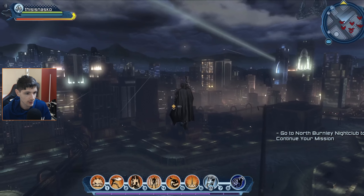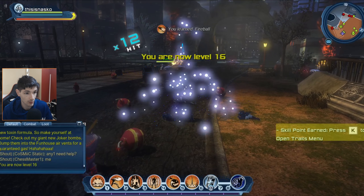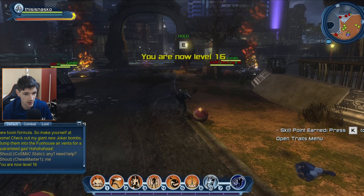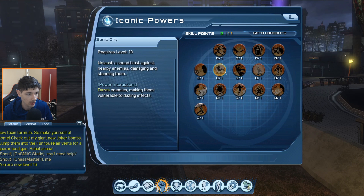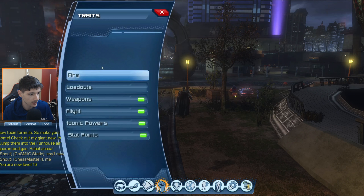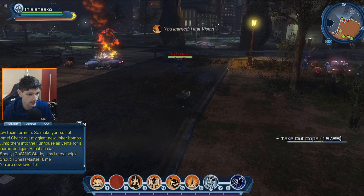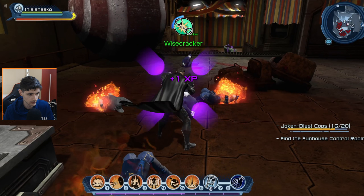We blend in pretty nicely with the dark team and our costume as well. You are now level 16 — nice. Press K, we got some new skills. Oh, I can pick up an iconic power — I can get heat vision! Yeah, I want to get that, it just looks cool and goes well with my fire powers. Let's test it out. That's so cool — heat vision!